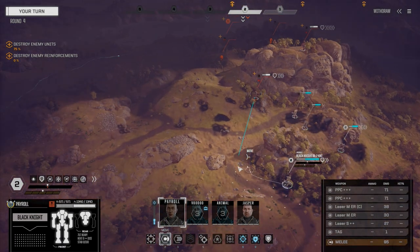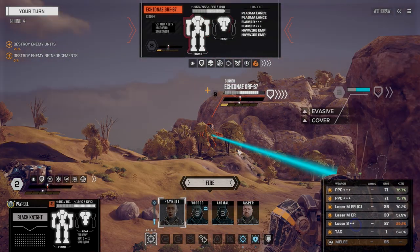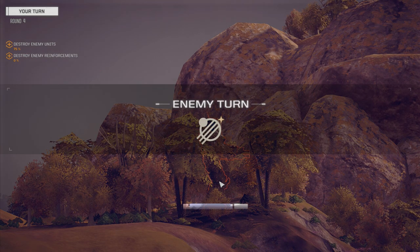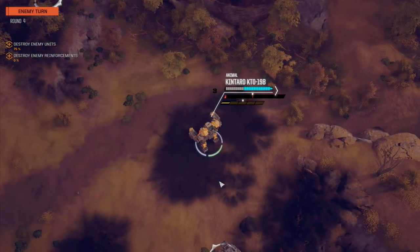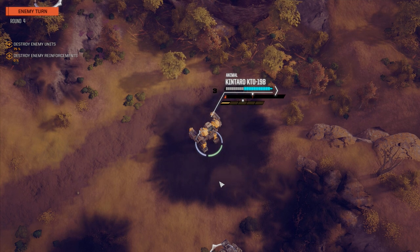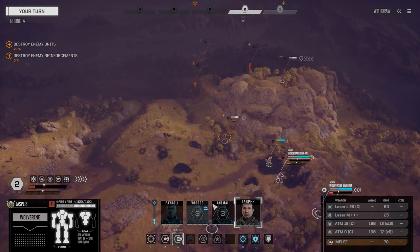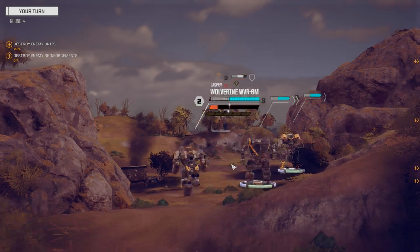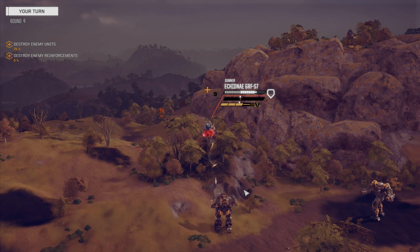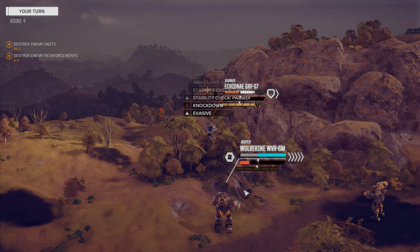Primarily Amelia's concern. Let's move Payroll up - just walk her up to here and unload on this guy with everything. We got the TAG on him, he's unstable - that should really help Jasper with his ATMs. They want to stay back there and shoot LRMs? That's just fine with me. Jasper, we can afford to sprint - sprinting up over here to get a little closer. These ATMs do really well up close. We'll blast them, and he's failed a stability check - he's going down. We all go before him next turn.